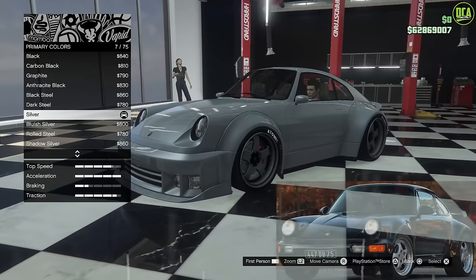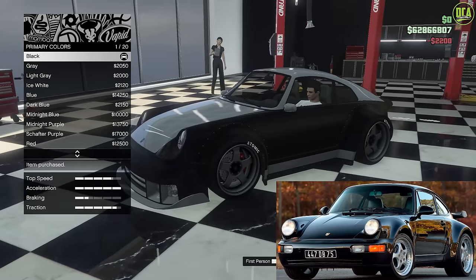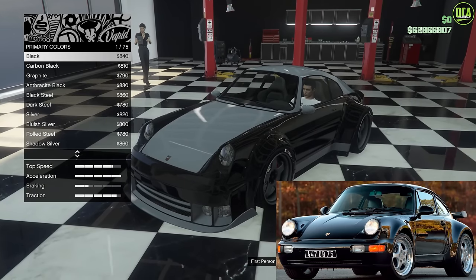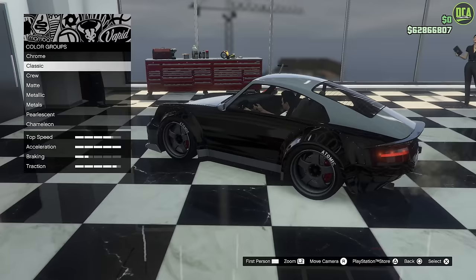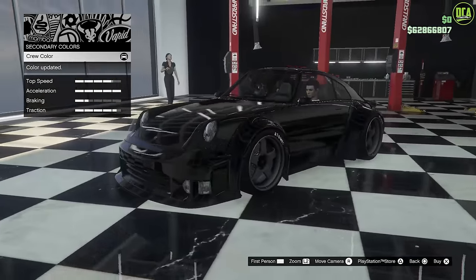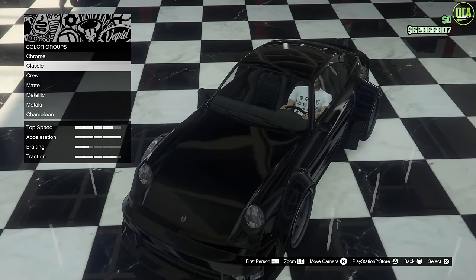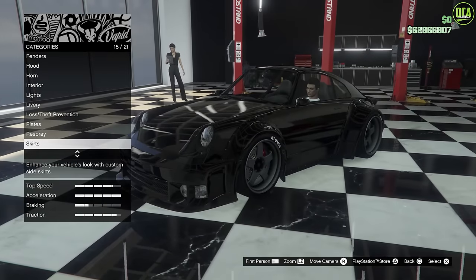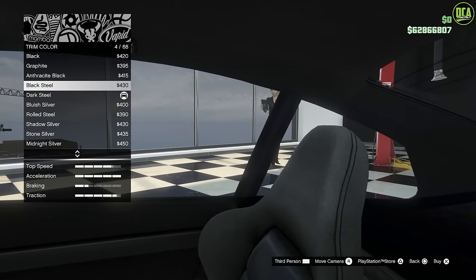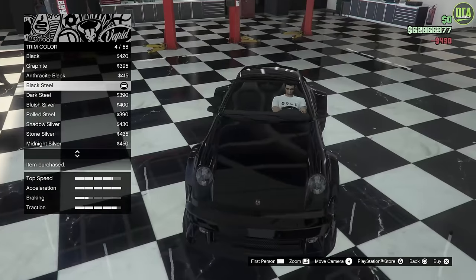For the re-spray, you just want to go with a classic black — very simple. Or you could do crew black, which looks a bit better — just a bit darker compared to the normal black. Crew black looks a bit more premium, pure black. Then we're going to have the secondary match — crew black. There's nothing wrong with classic black either; it's not that much of a difference, just a bit darker. Trim color — we already did that in the interior category. Maybe black steel — we'll do that.